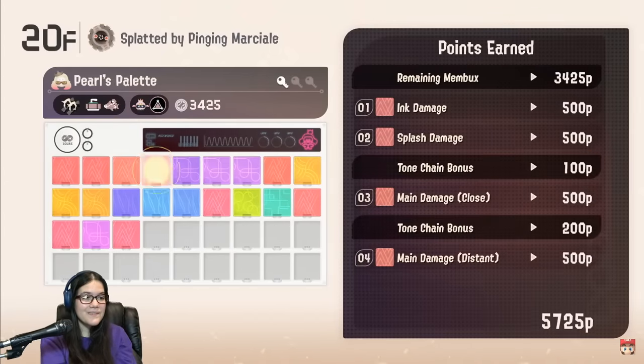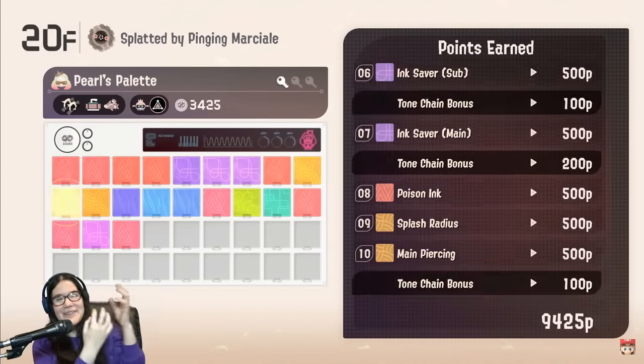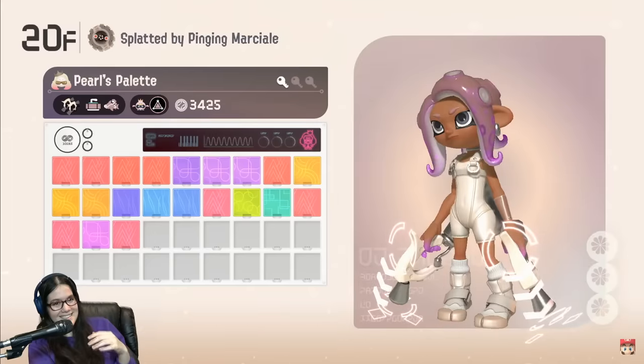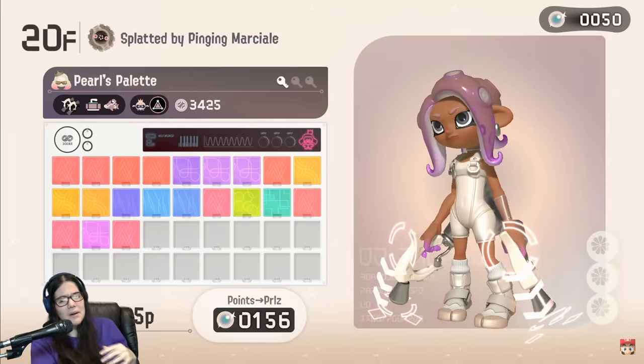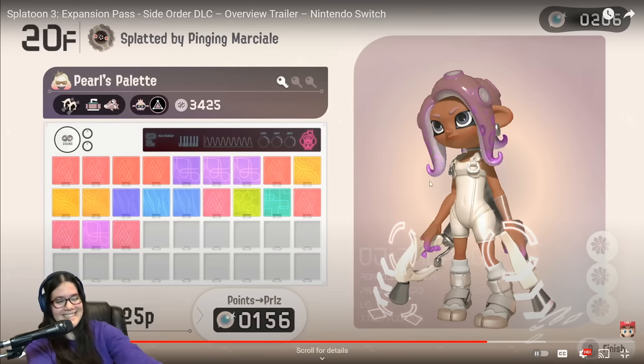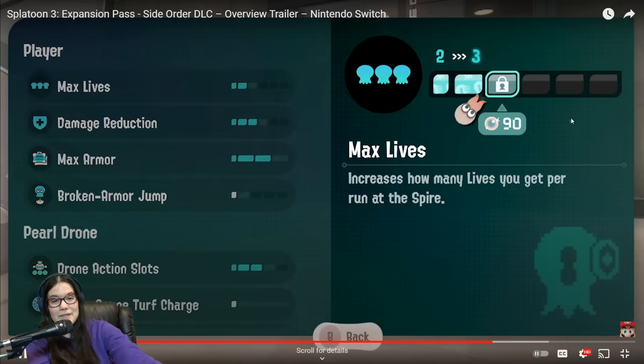Eventually, you will forfeit all color chips obtained — not the roguelike mechanic in the roguelike — into a currency known as Pearls. Use Pearls to avoid permanent upgrades. My favorite currency: the Pearls.